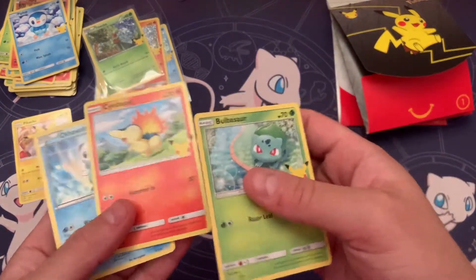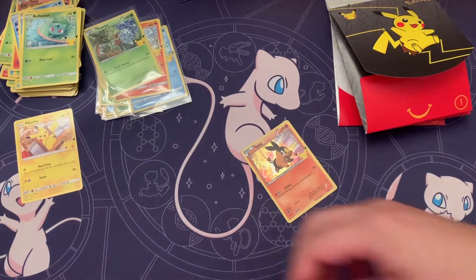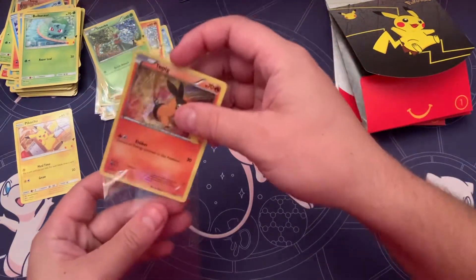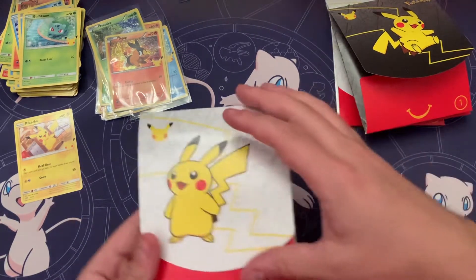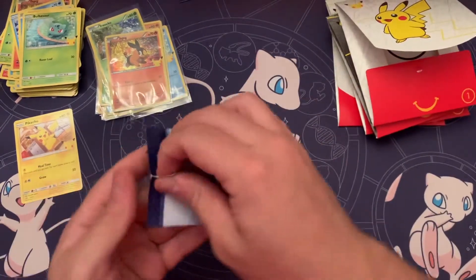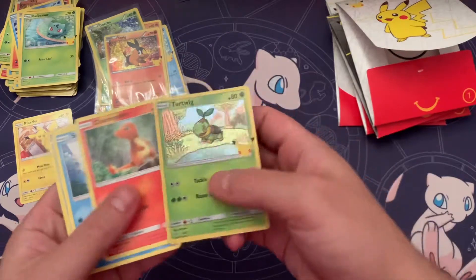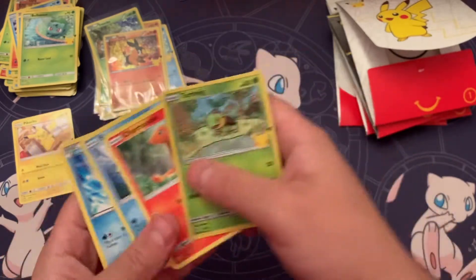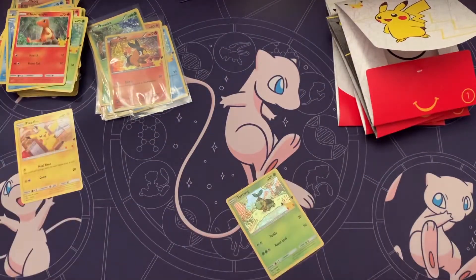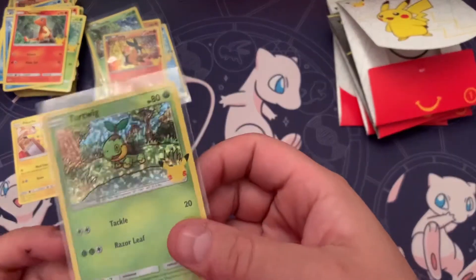The Cyndaquil is also another really rare holo to get — I'd probably say it's number two after the Pikachu. Number three might be Totodile maybe. Let's see what's inside here — it's the Turtwig. I really want the Squirtle, that's definitely number three on rarity but definitely in the top spot for one of my favorite starters.